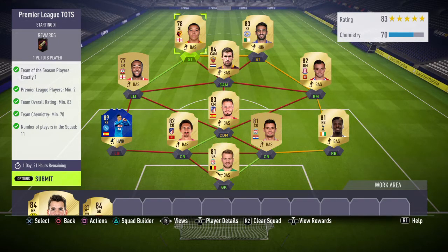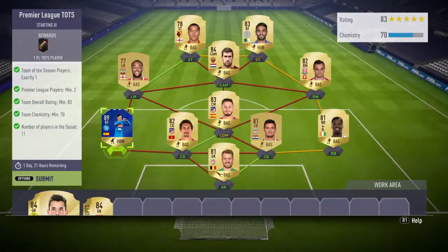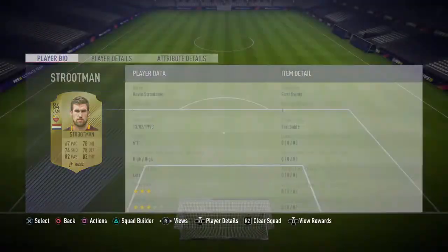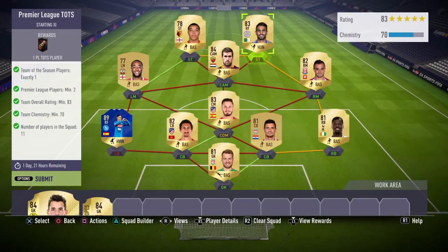That's the team — it's the exact same: one Tots player, two premium players, 83 rated, 70k. I'll go through them all in case you want to do this method, but you're going to use a lot of glitch. Marez is actually a bit of a club legend, but I'm going to give him away — it's just how it is. I'm sorry Marez, you've served us well. You know what, Marez? You're going to give us your Team of the Season player, because you belong in this club — that's exactly what you're going to do. And that's submitted — another Premier League Tots is waiting to be opened.